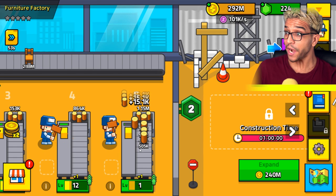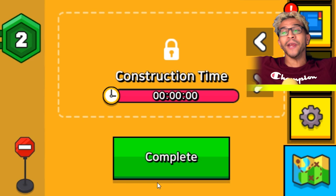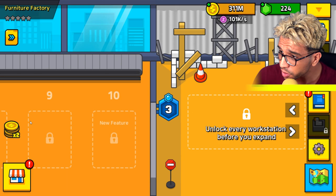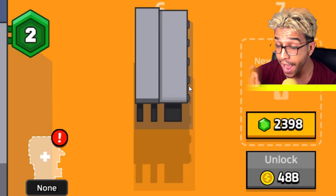Five billion years later. Guys, we already have 300 million gold! We just did this stuff and created a new rule. To unlock a new feature right here, we need 2.4 billion gold — how is that even possible? But wait a second, I didn't even realize it — we actually have enough crystals! Which means that we will be able to unlock this feature!